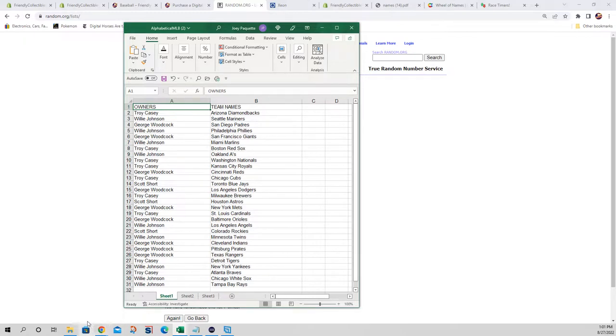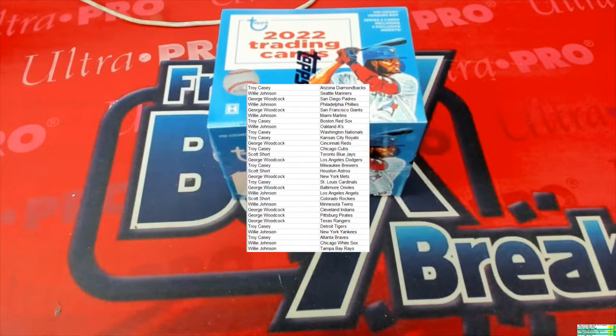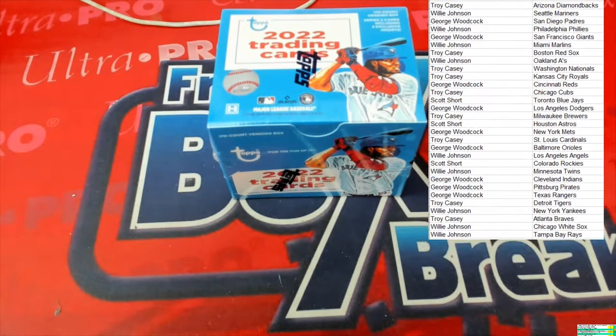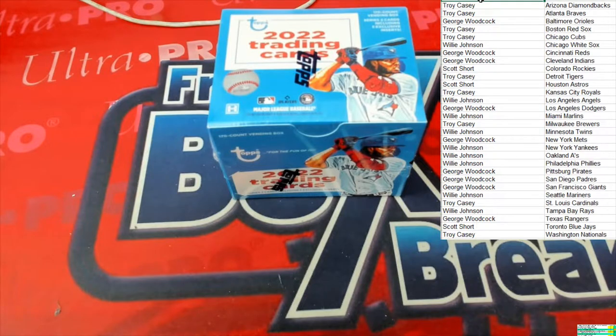So what we're going to do now is go back to the other screen, add this list to it, and then alphabetize by team names — it will keep the owners with the teams that you have. There we go, all the way over. Now we're going to alphabetize by the team name and, as you'll see, it's going to keep everybody's name with the team they had. There's our list — we're going to dig into this box. We wish you all best of luck, let's get it, let's go!